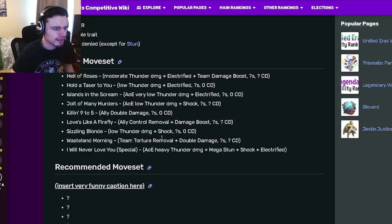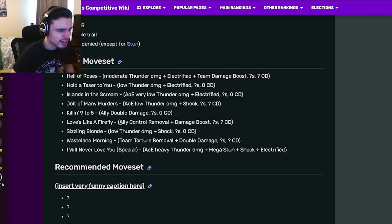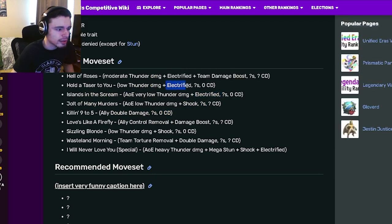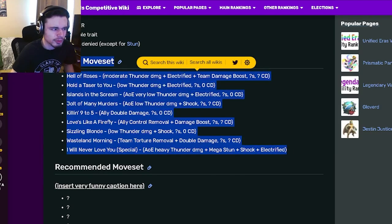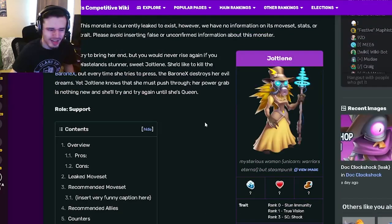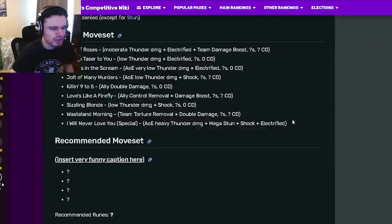Now let's go on down to the move set. It has a team torture removal with double damage — that is very good, I like that a lot. It also has a shock single target, an ally control removal with damage boost, an ally double damage with zero cooldown, an AOE shock, an AOE electrified, a low electrified, and a moderate electrified with team damage boost. Honestly, none of those moves are really too great. This monster just isn't very good — it doesn't have very much good stuff, and the stuff it does have just isn't very great. The moves are just kind of bad.